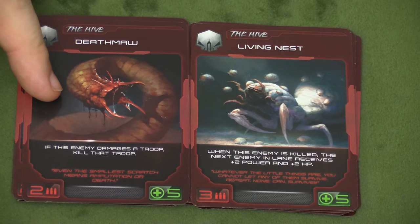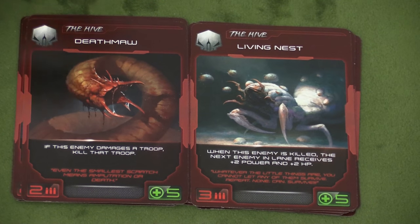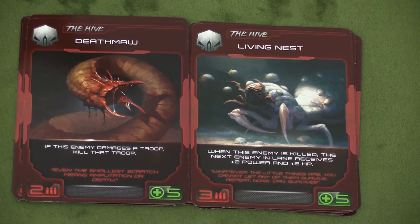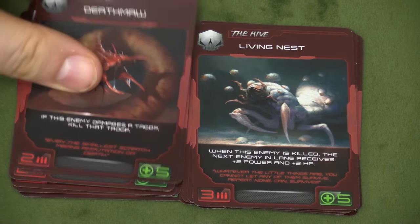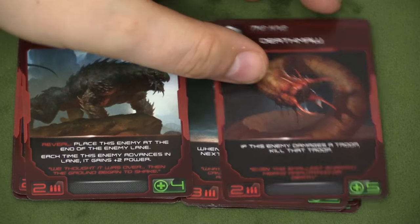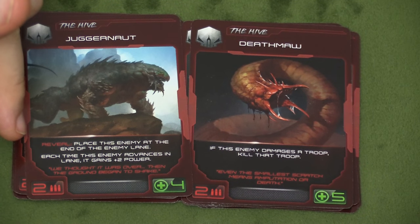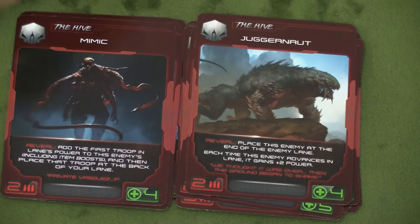The Death Maw brings in that Magic the Gathering poison ability, essentially, where if he damages a troop at all, he kills that troop. So you can have a really powerful guy — he only does two damage, but if he hits at all, your troop is dead. I hate this guy. Also, he looks really scary. And we got the Juggernaut, who every time he moves forward gets plus two power. He starts at the end, so he's just running towards you and getting bigger and stronger. Really cool, until he gets to you.